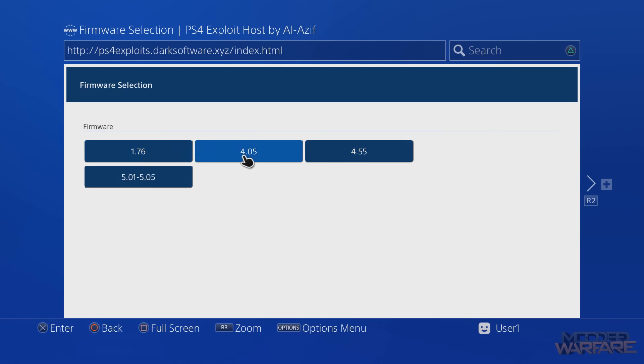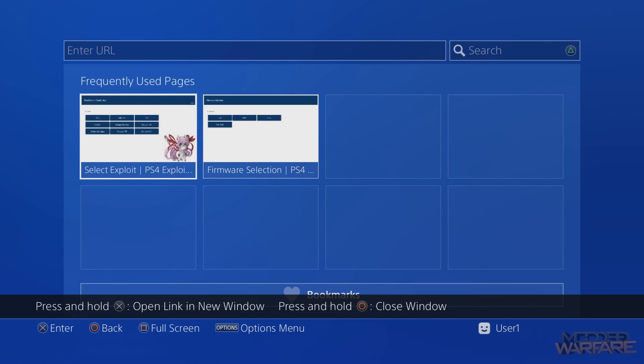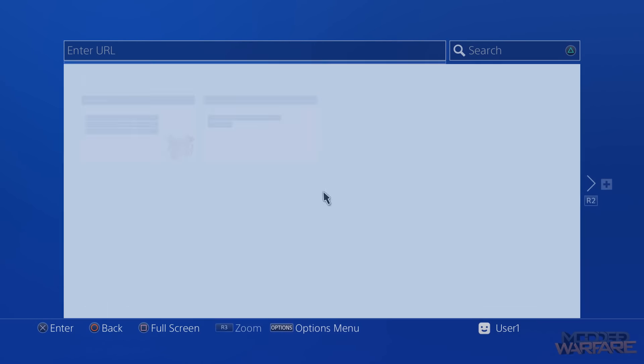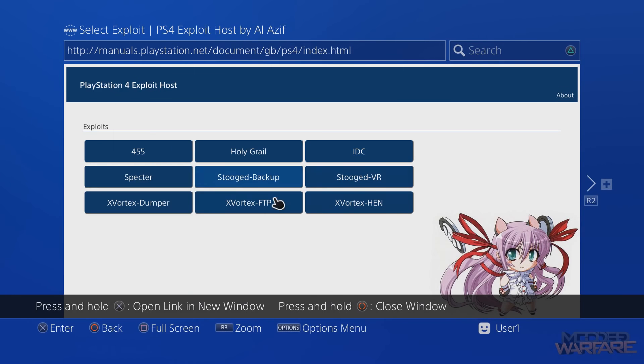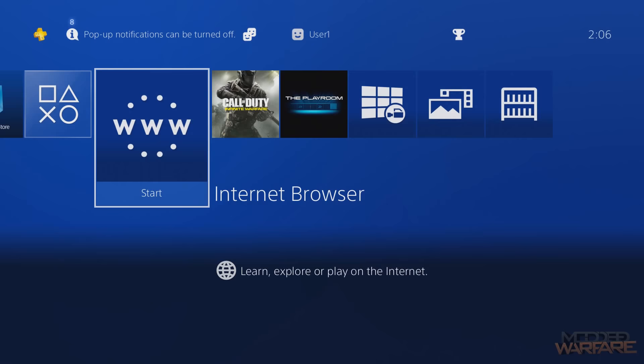We had to use the DNS-based page initially because that's the one that redirects manuals.playstation.net so we can access it from the User Guide to install the web browser patch. But once the web browser patch is installed, we can use the more organized darksoftware site. That first page will probably be updated soon to separate the 4.05 and 4.55 payloads so they're not mixed together.